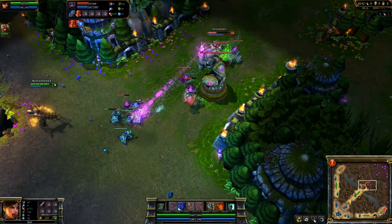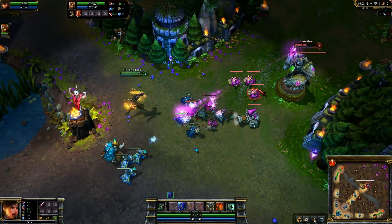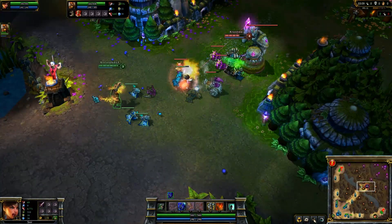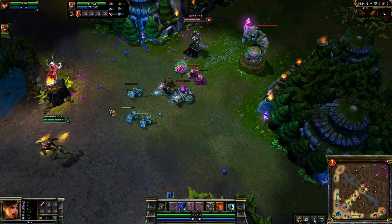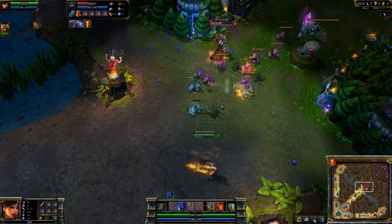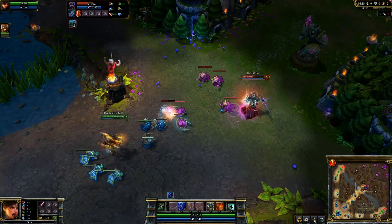Kassadin versus Brand is actually a pretty good matchup because of the silence — if they get into a heated battle, that silencer could mean the difference between life and death. We do have first initiation by NintendoDudeX getting on Kroestein with his Pillar of Flame, which does a lot of damage at level 1. Kroestein lost already a couple bars of HP, though NintendoDudeX only had about four bars starting out. Kroestein looks like he has HP Quints, giving him more base HP than expected, but he's still taking a lot of damage from Brand's Burst Fire. The creep kill score is 14 over 7 right now for Kroestein.